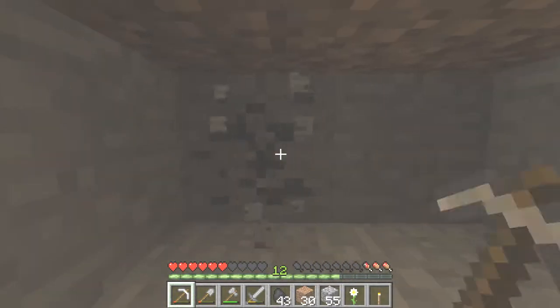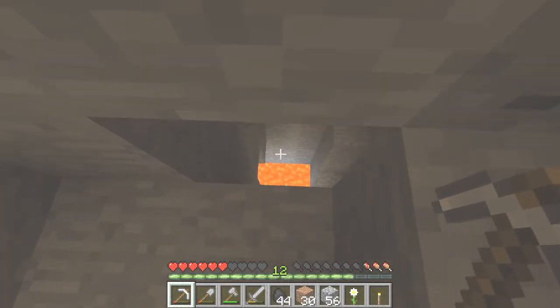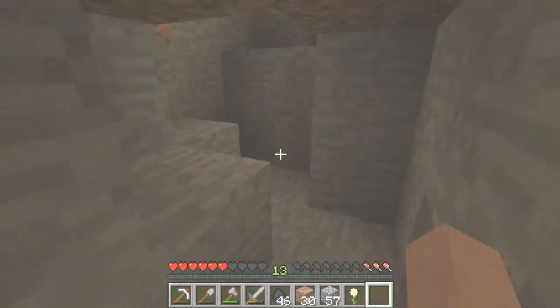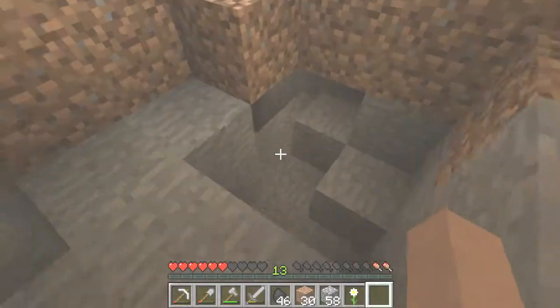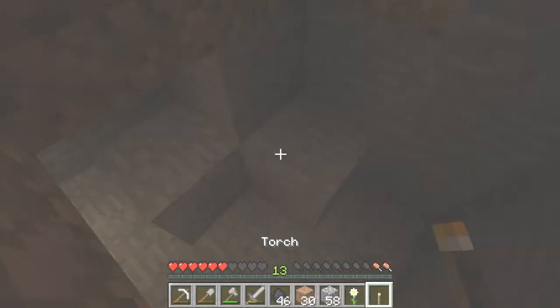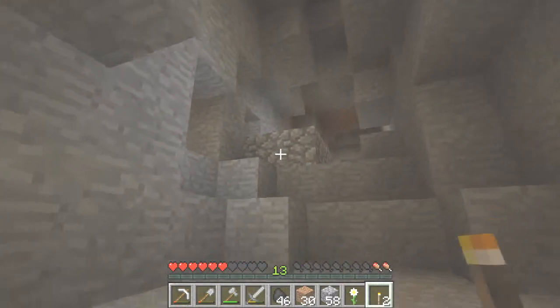I hear some lava. Whoa, got some lava down there — let's check that out. What's over here? I don't want to place a flower. Oh my god, I don't have any wood, I don't have sticks. Looks like I ain't going to be making any more torches down here.